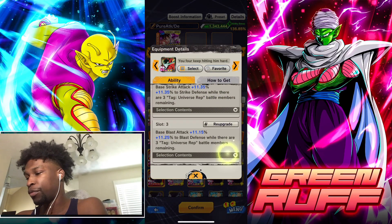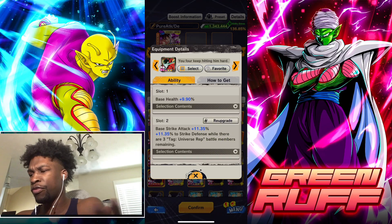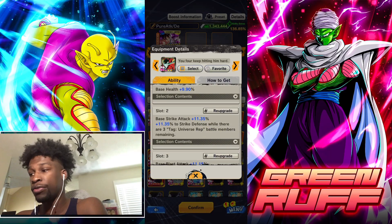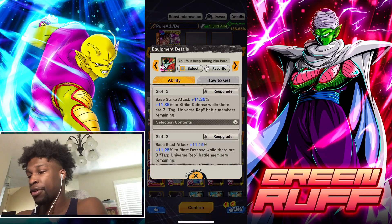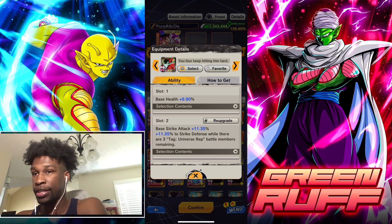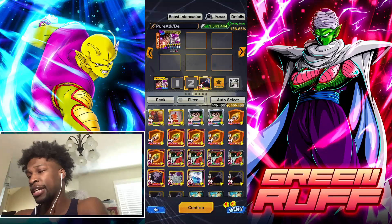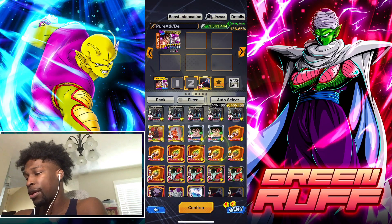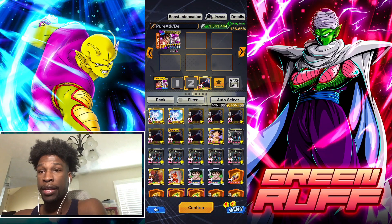If you want them to be a little more defensive on a full Universe Rep team, this equipment is pretty solid — you get strike defense, pure blast defense, base blast attack, and base strike attack. If you want them to be a little tankier you can go with this. It's not the most optimal but it's pretty solid.